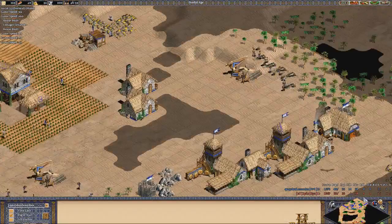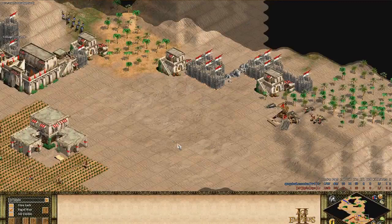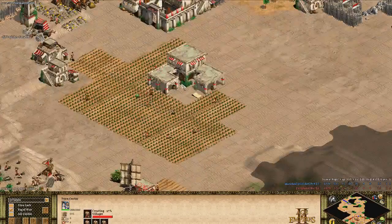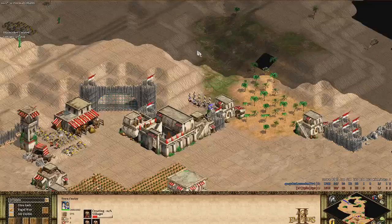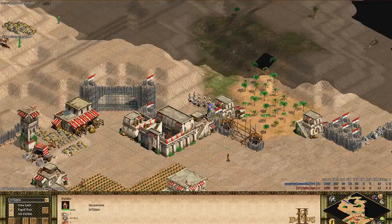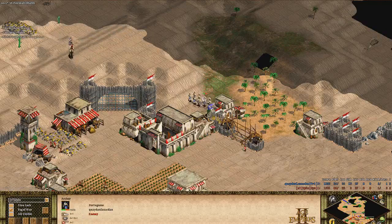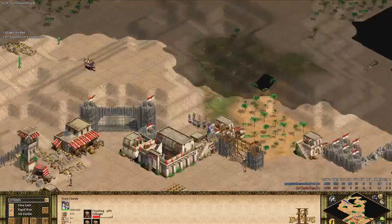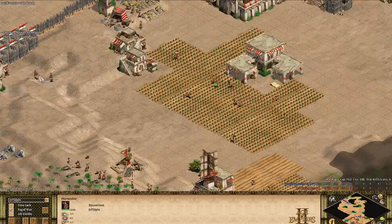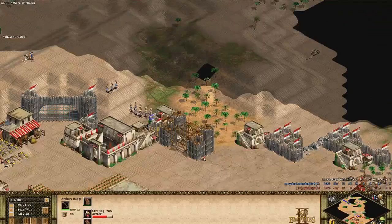Blue doesn't see the wood — he didn't scout well. The archers are attacking the palisade. He puts a palisade gate — do you think that will hold? He's making skirmishers — good. He should be. He researched fletching. But that one archer he queued is a waste; it takes too long and occupies queue time.